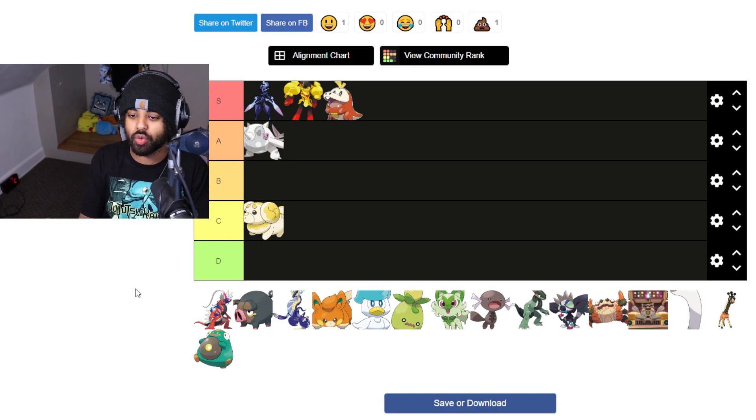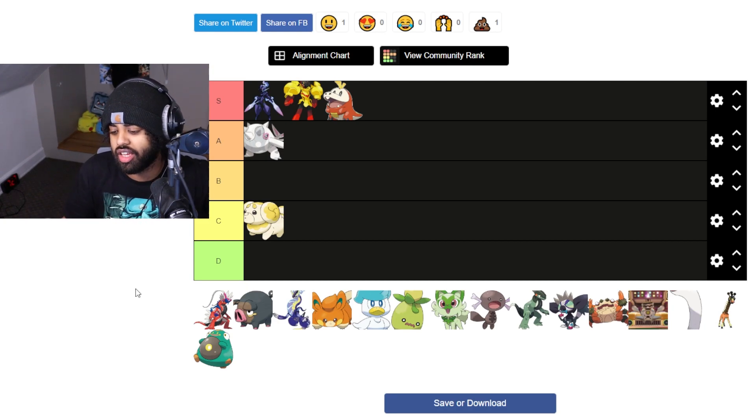It's like you go to your girl's house and she has a bunch of Squishmallows watching you guys on Netflix — that's a Fuecoco plush. That's what he does.